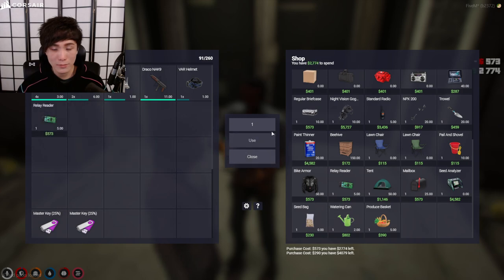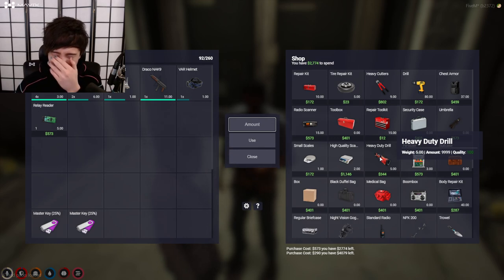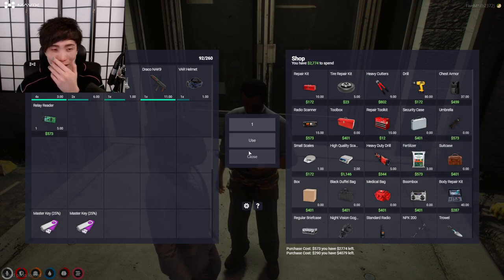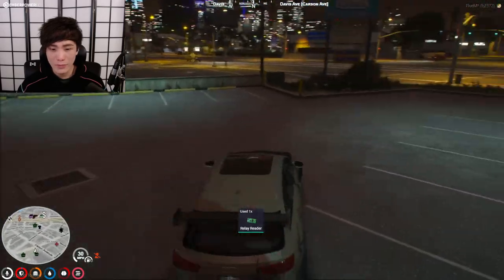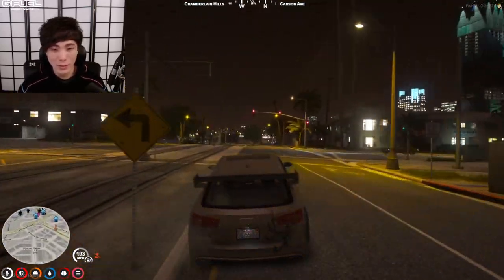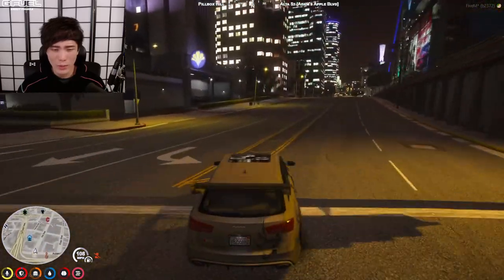I got one — produce basket, seed analyzer, paint thinner, trowel. Guys, what if we just use this heavy duty drill? Bring it if you want. What's the heavy duty drill for? I feel like we've never found a use for this stuff. I just got a relay reader. What does a relay reader do? It lets you read the electrical boxes. Next up — C4. Do we need to get a green laptop? Wait, does it even work that way anymore? It's not a green laptop anymore, right?